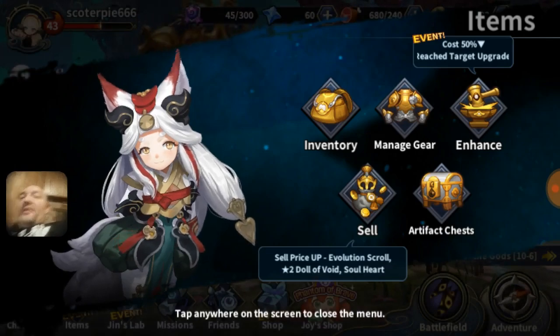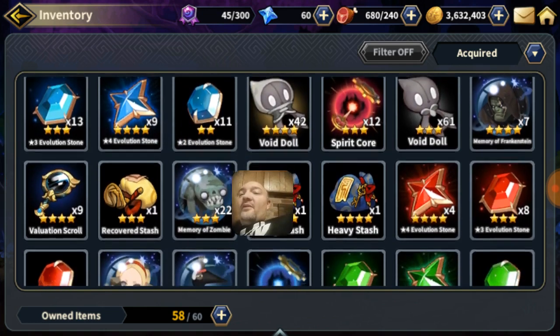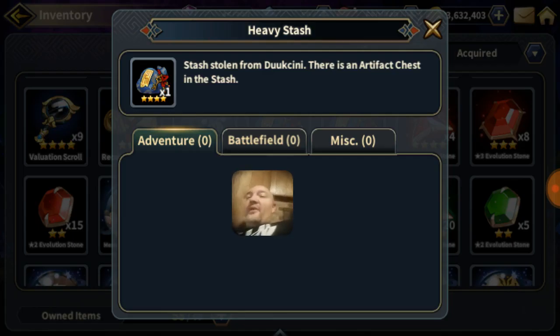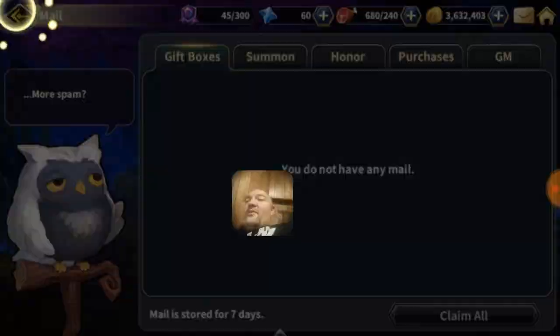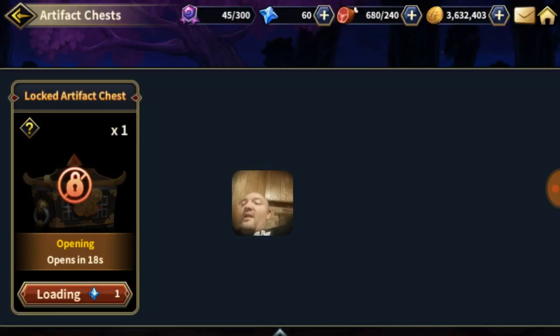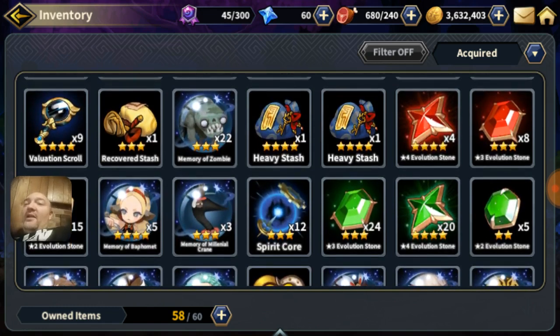Real quick — I want to show you something about recovered stashes. I was trying to figure out what the heck to do with these recovered stash items in your inventory. What happens is when you get one, it automatically sends the chest to your mailbox. You have to go to your mailbox, pick it up, then go to the artifact chest and open it. But the recovered stash item itself stays in your inventory. According to the Phantom Chasers Facebook page, you can't really do anything with it — you just have to sell it.